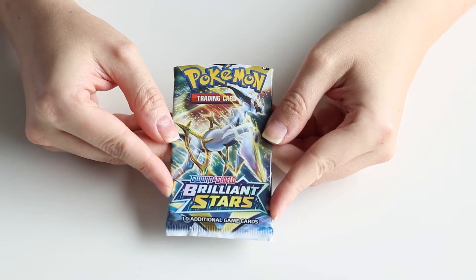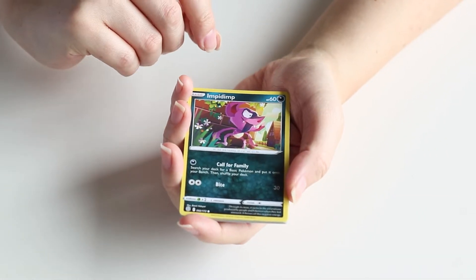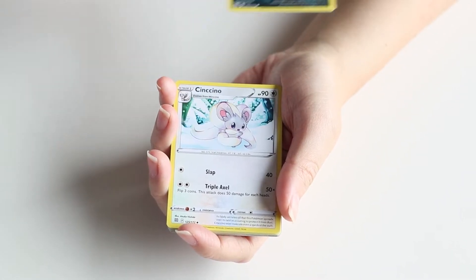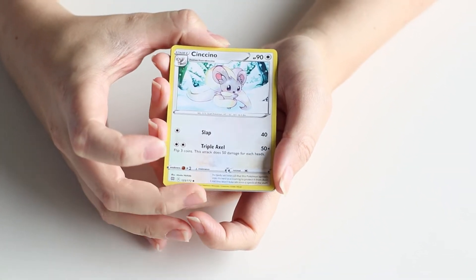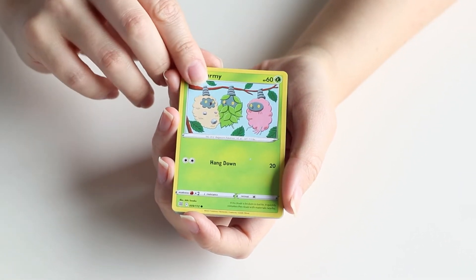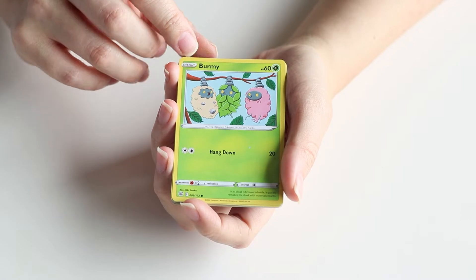We have our first Brilliant Stars pack, so let's get right into it. Let's flip it over and see the first card — it's Impidimp. I think we have this exact card already, so we'll put that off to the side. Next is Cinccino — I actually don't know if I'm pronouncing that right, because I didn't watch a lot of Black and White. But this is a new card, a new Pokémon for the Pokédex.